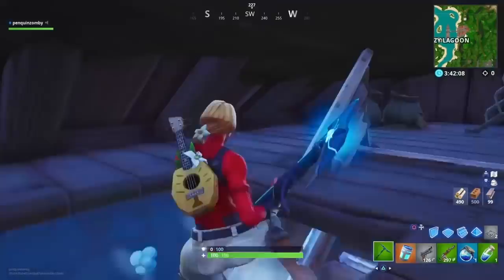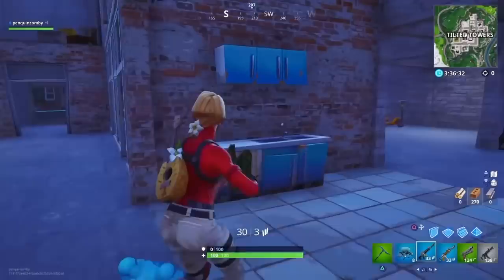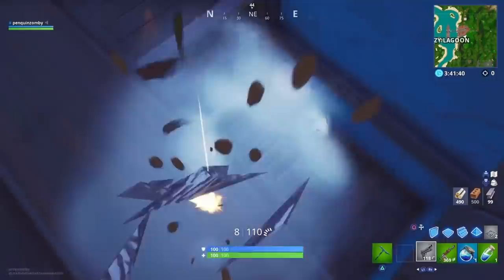For this first spot in Lazy Lagoon, all you want to do is edit that ramp right there, and you can get inside this chest spawn attic area. You can catch anyone off guard here. Great spot for an ambush.